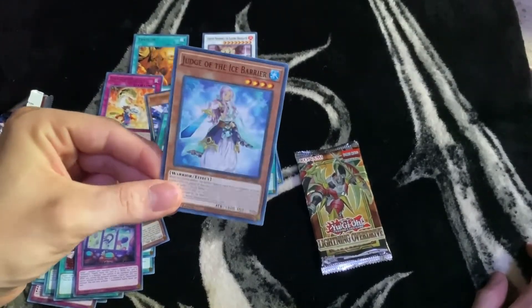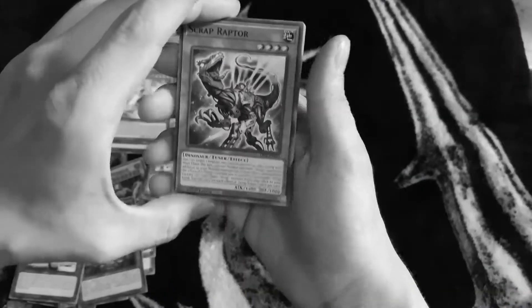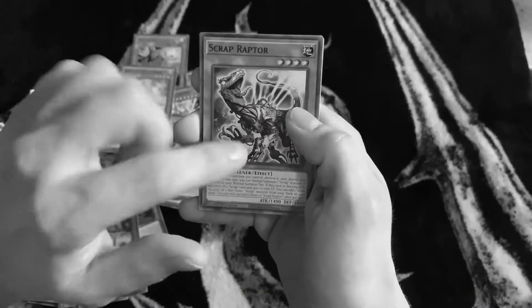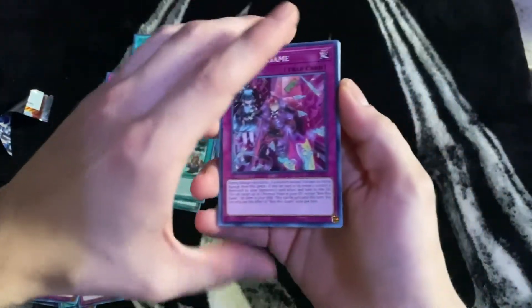So we got another one — Judge of the Ice Barrier. Oh, Scrap Raptor! I got those in the first part too — I got a couple of these. The Scrap Raptor — they're pretty good.